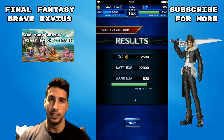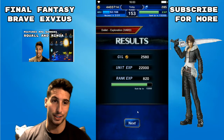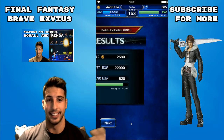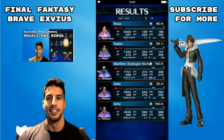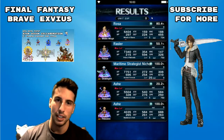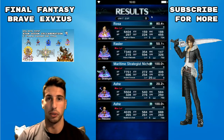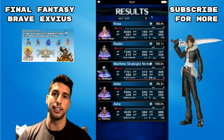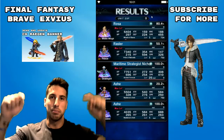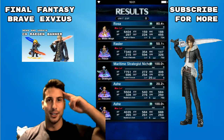If you have better units bring them — you're gonna kill him even faster. We completed the quest with no items, evoked the esper, and finished the boss with a limit burst. Let me know down below how you beat him and what characters you brought. Some builds use just one lightning unit with 100% evade and she wrecks the boss. Thanks so much for watching — please leave a like, subscribe if you're new, and I'll catch you guys on the next video. Peace!